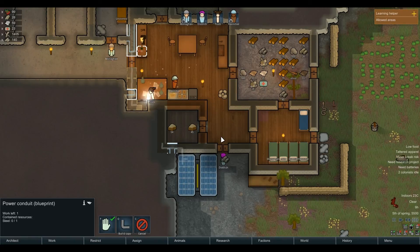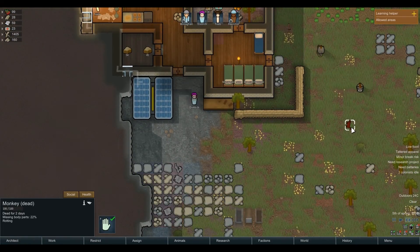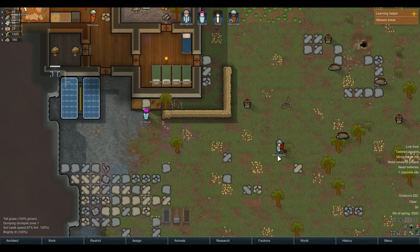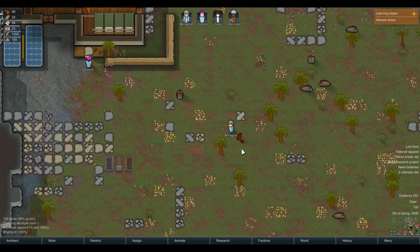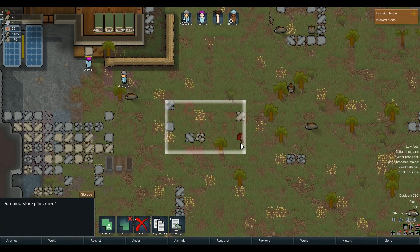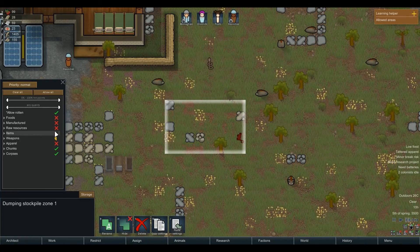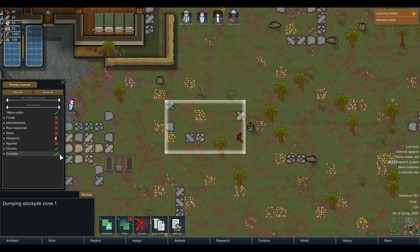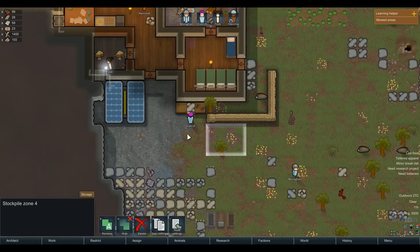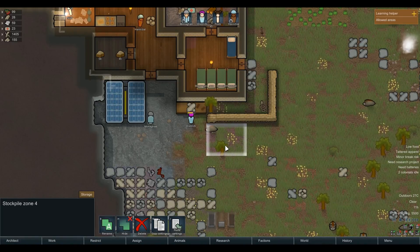Okay, we have a monkey dead here. Let's get the monkey. I don't want corpses in this area. There is a zone for corpses I believe — that's this zone here. Nope. Oh man. Corpses priority: critical.